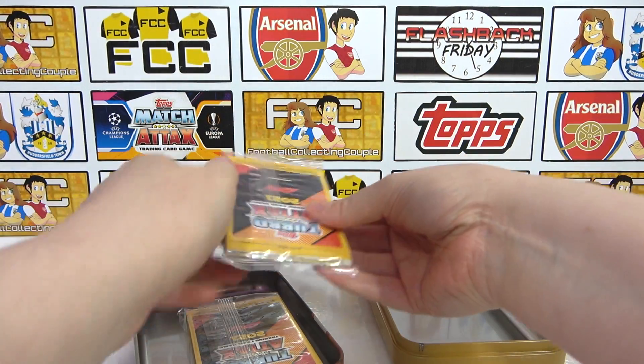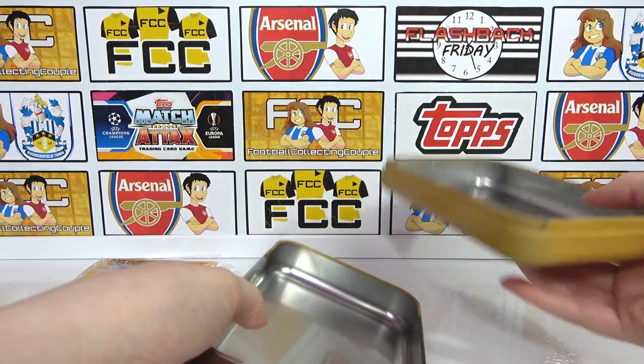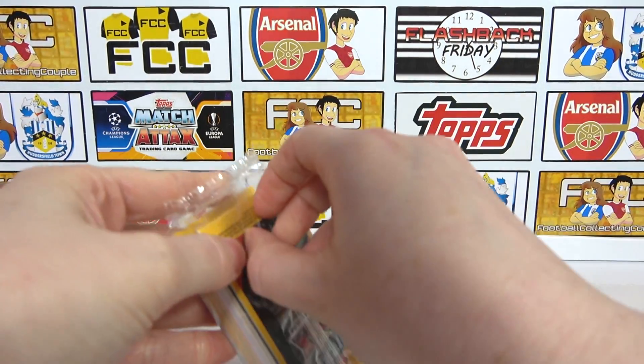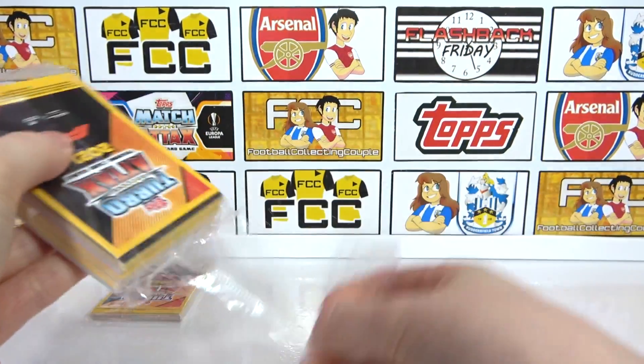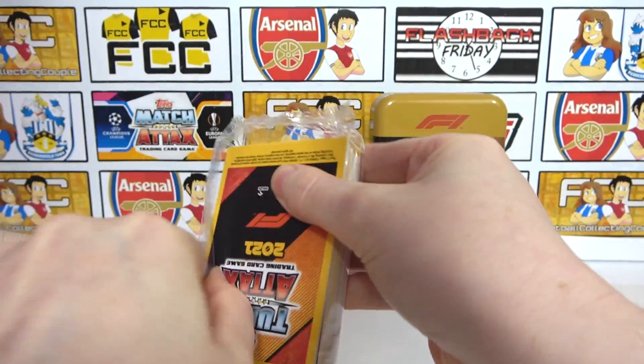There we go, there's two packs. You're going to do the little one aren't you? I will, and I will take a crack at this big one. Here we go - do you want to do that? Yep, you get that open. Let's see if the good cards are going to be at the front. It's likely, yeah. Shall I put some to the back? Yeah, stick them on the back. Don't want to damage the cards.